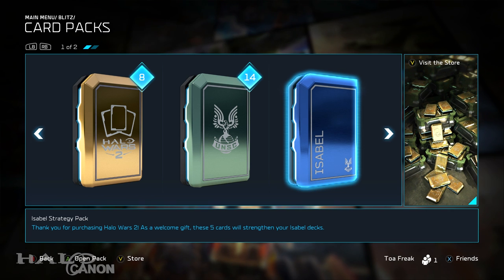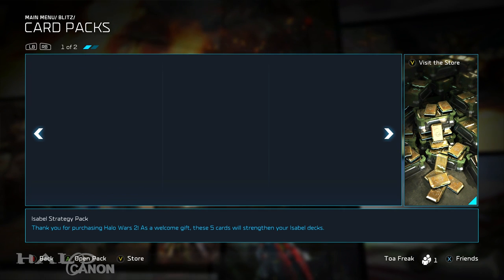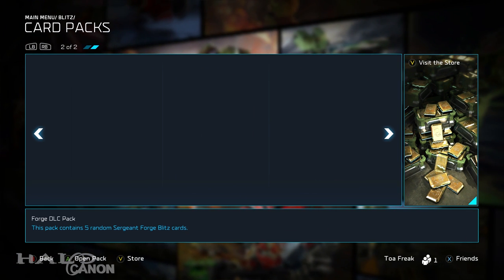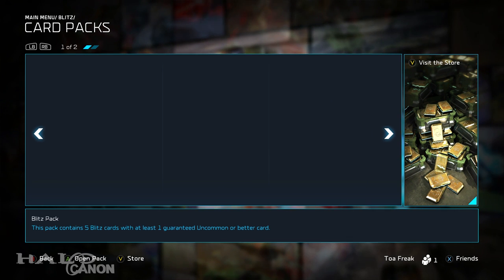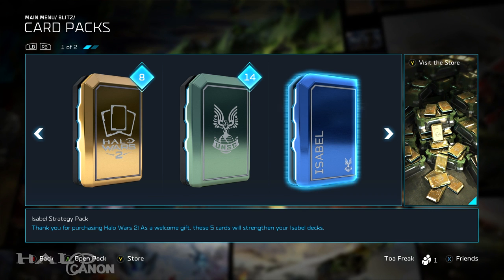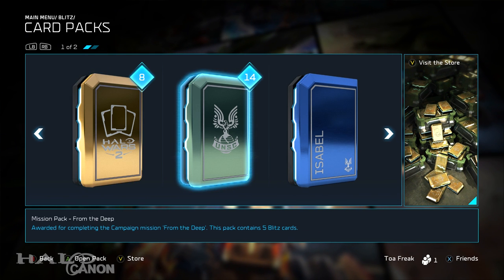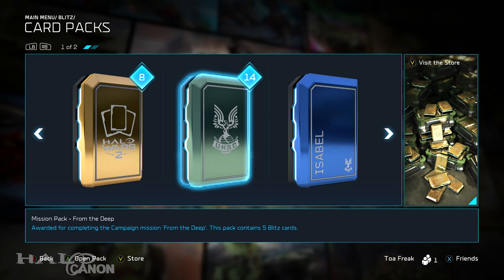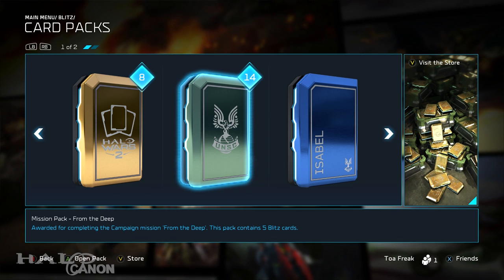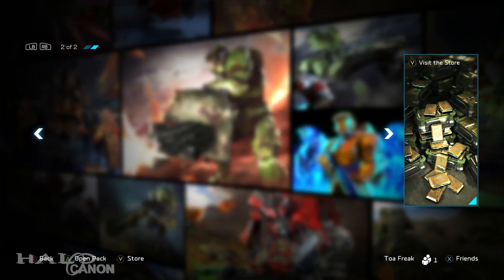So one thing to note: Isabel's strategy pack — these five cards will strengthen yours — and a forged DLC pack. All these were earned through campaign, and I'm guessing the forge one came with the forged DLC, which will be available day one. I honestly don't know where the Isabel pack came from, but regardless, I'm up at rank six and already have eight gold packs, and 14 total — all from the campaign and tutorials. Let's take a look at the forged DLC pack.